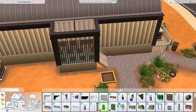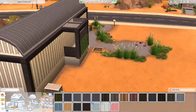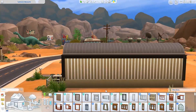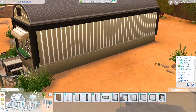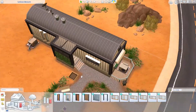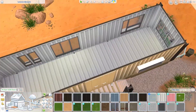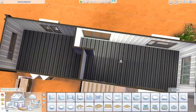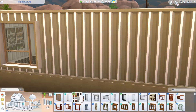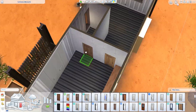This time we're renovating another EA build. I'm not sure what's on my mind lately, but I really feel like I have to renovate some of the lots in this game. Yesterday or two days ago I made a starter home renovation in Willow Creek, and this time we're renovating Johnny Zest's trailer. I revamped this trailer to be something kind of like what you'd see in Eco Lifestyle, but it's set in the desert.